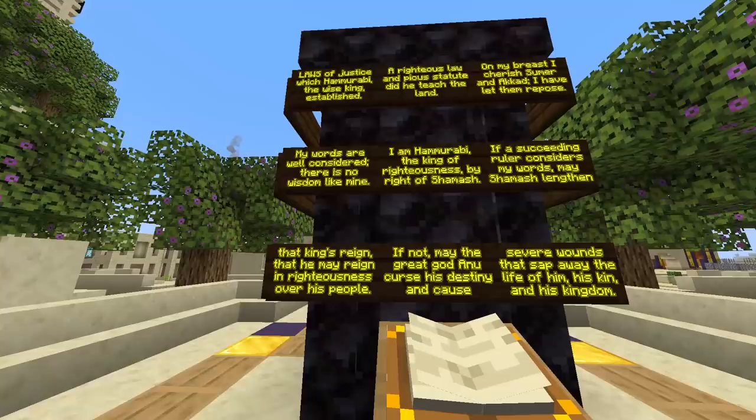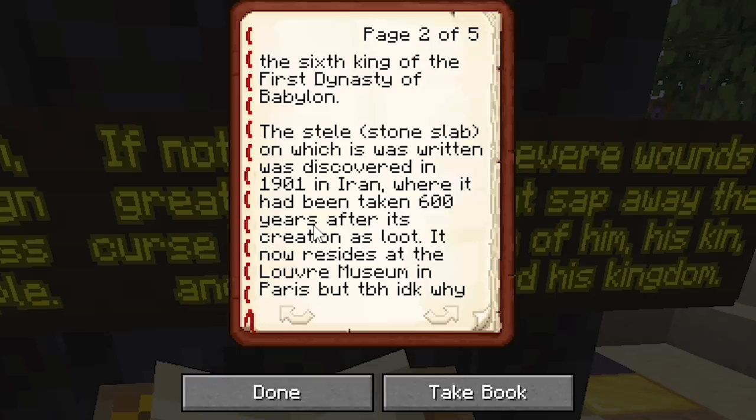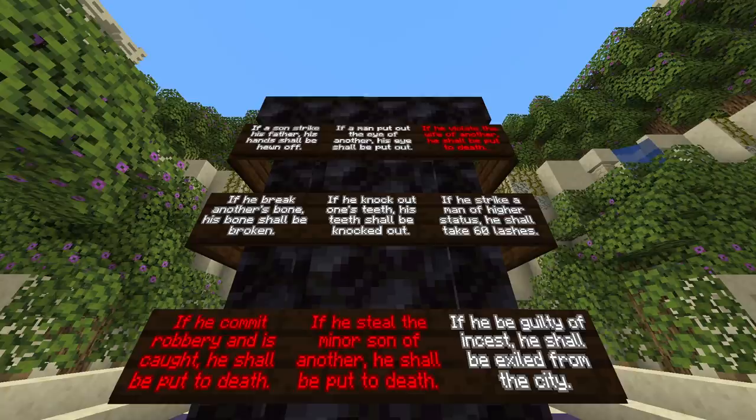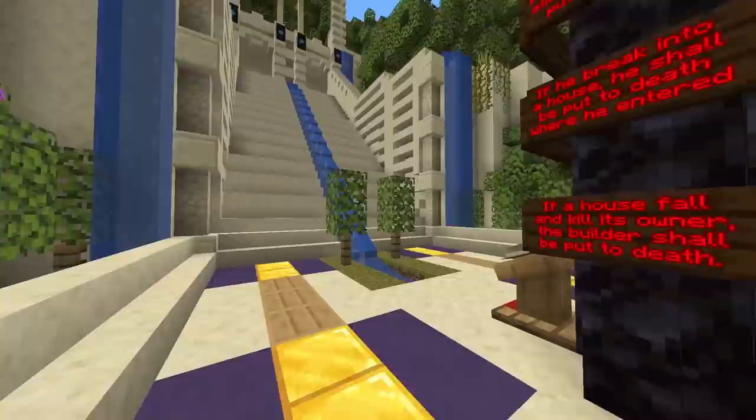The laws of justice which Hammurabi, the wise king, established. The Code of Hammurabi is the longest and best preserved legal code from Mesopotamia. It was written around 1755 BC in the old Babylonian dialect of the Akkadian language. It served as the law code for ancient Babylon and was written by Hammurabi, the sixth king of the first dynasty of Babylon. The stone slab on which it was written was discovered in 1901 in Iran, where it had been taken 600 years after its creation as loot. It now resides at the Louvre Museum in Paris. I don't know why the French have it or how it got there — there's a huge historical crisis with artifacts that have been stolen or looted through the years that probably should be returned to their rightful places in the world. 'If he knock out one's tooth, his tooth shall be knocked out.' You knock out someone's tooth and yours are going next — a tooth for a tooth.